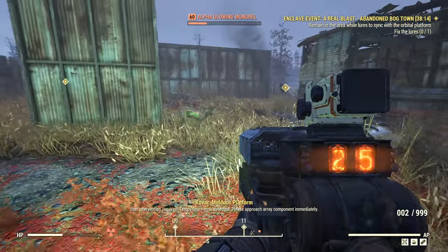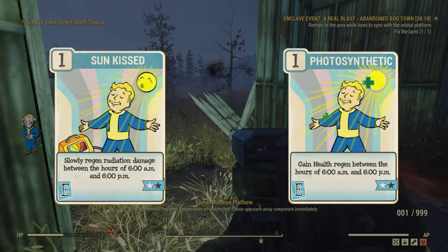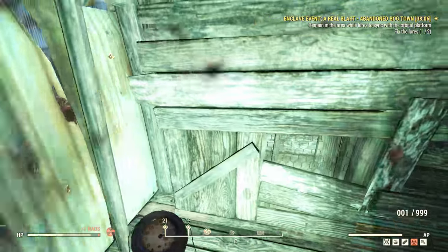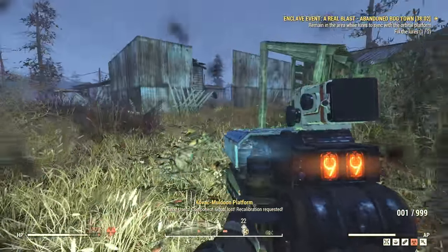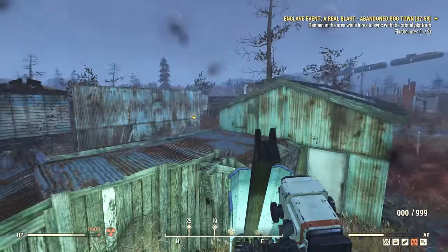On to Endurance now, where I've decided to mark Sunlight Alignment and Photosynthetic as the essential perks. These two combined will lead to health and radiation regen during daylight hours. This is a huge benefit for any character, reducing the number of healing items you use up, and most importantly, reducing your reliance on Radaway.